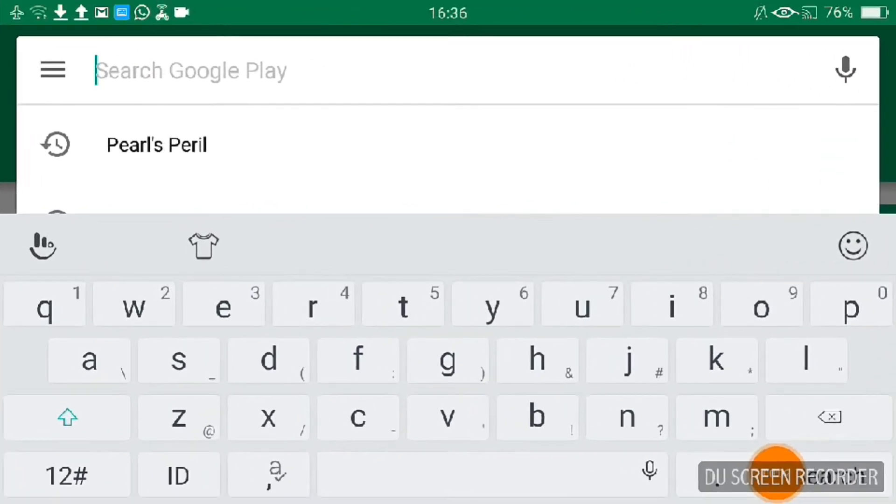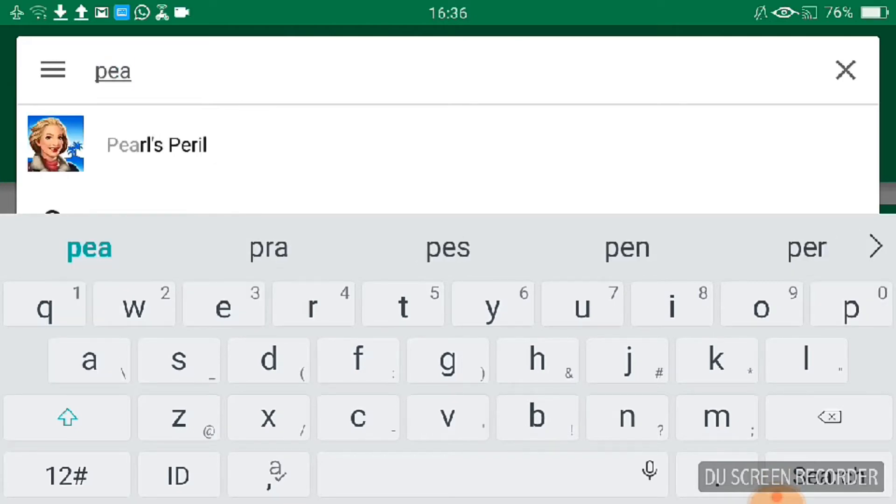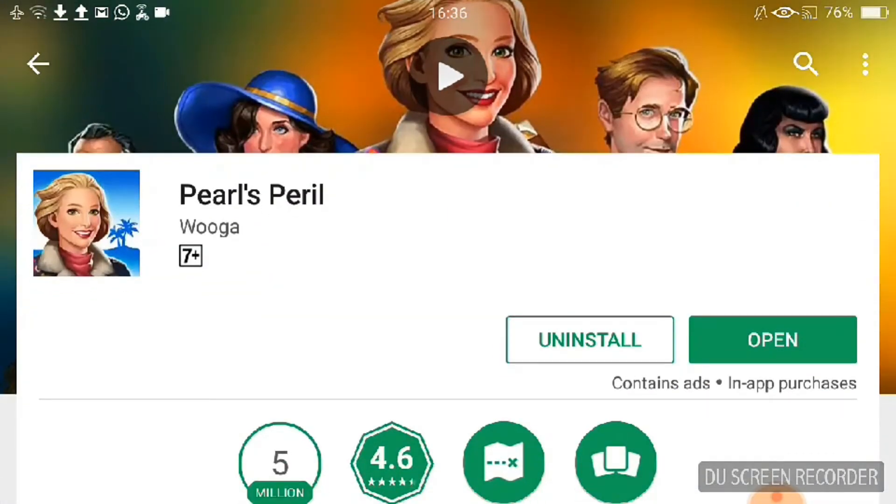Before you guys can play the game, you should open the Play Store and install the Pearl Sparrow game. Search for Pearl Sparrow — this one — Pearl Sparrow. If you have installed it, click open.